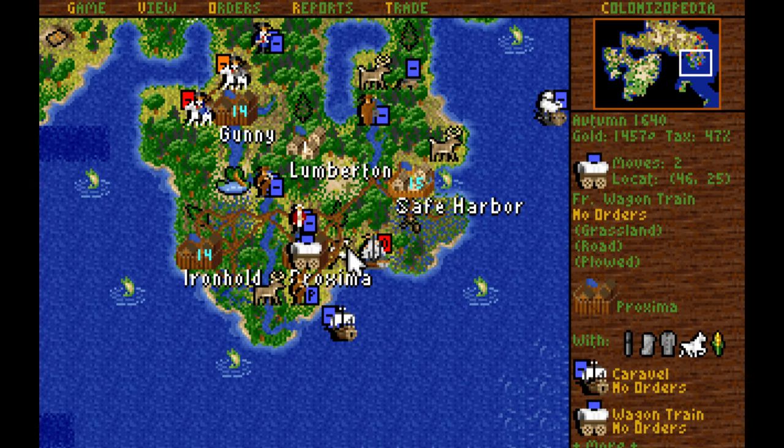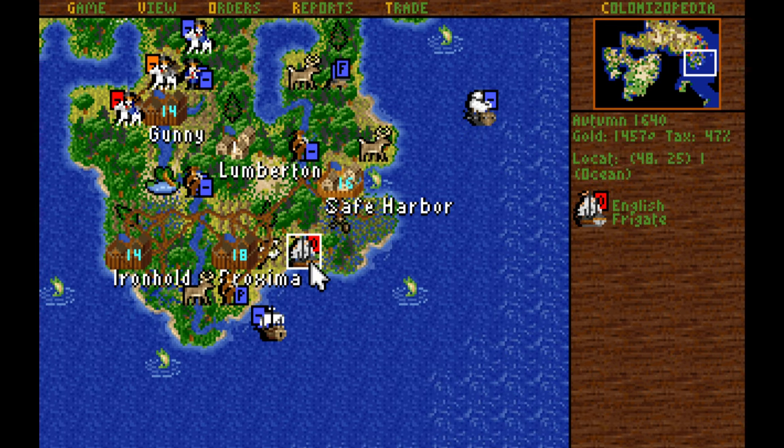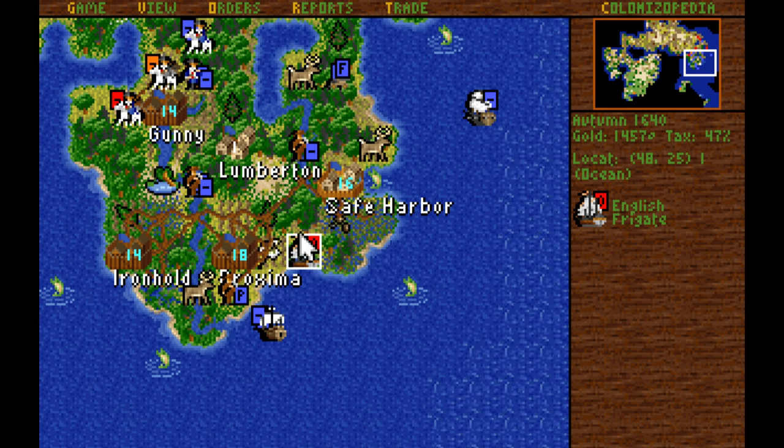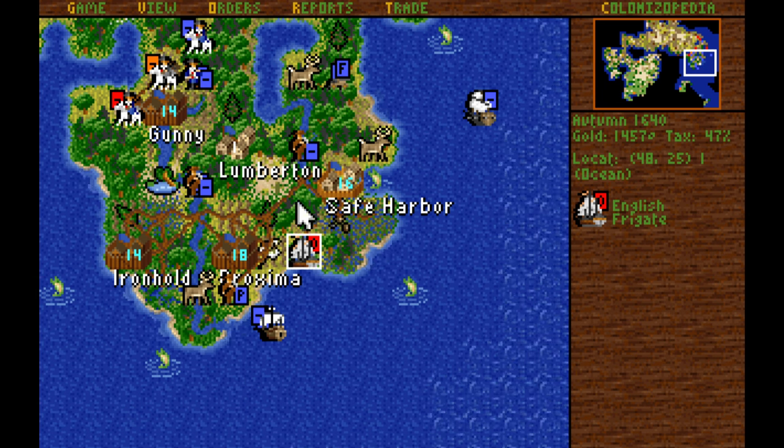I could attack this English frigate sitting outside of Proxima, but it's not causing us any trouble at the moment and it doesn't have any cargo on board, so there's no sense in attacking it and potentially damaging my frigate.